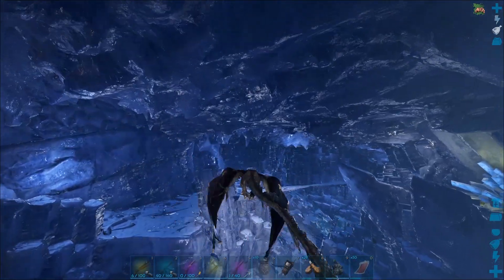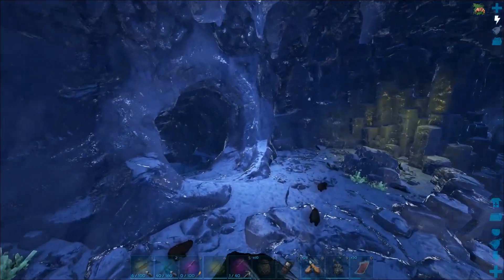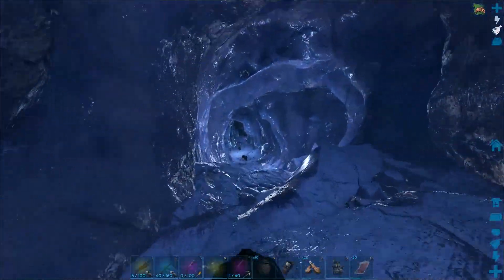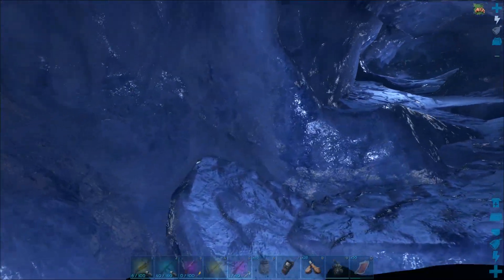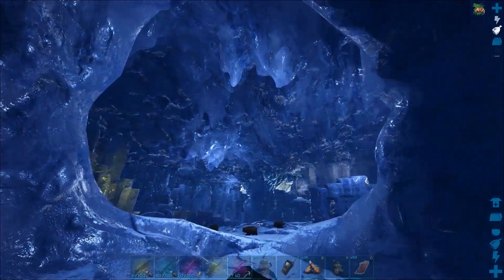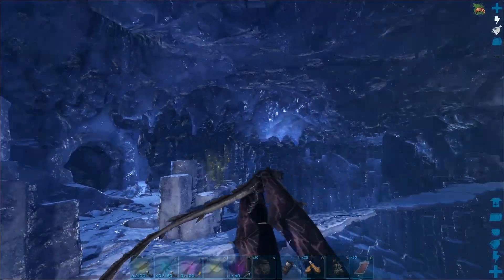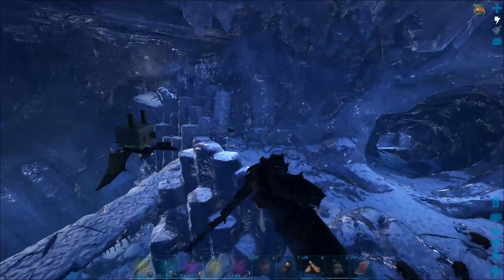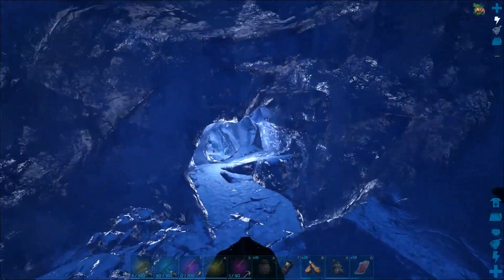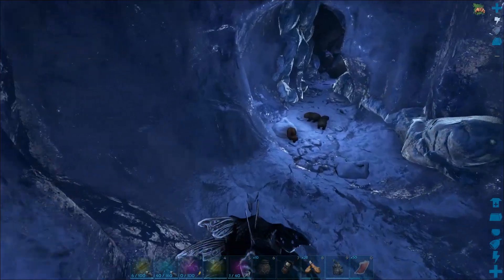Okay let's go in. I remember this cave - one on the other side. You can't build anything in this cave, so we're using his quetzal as a spawn point, getting as close to the cave entrance as we can.